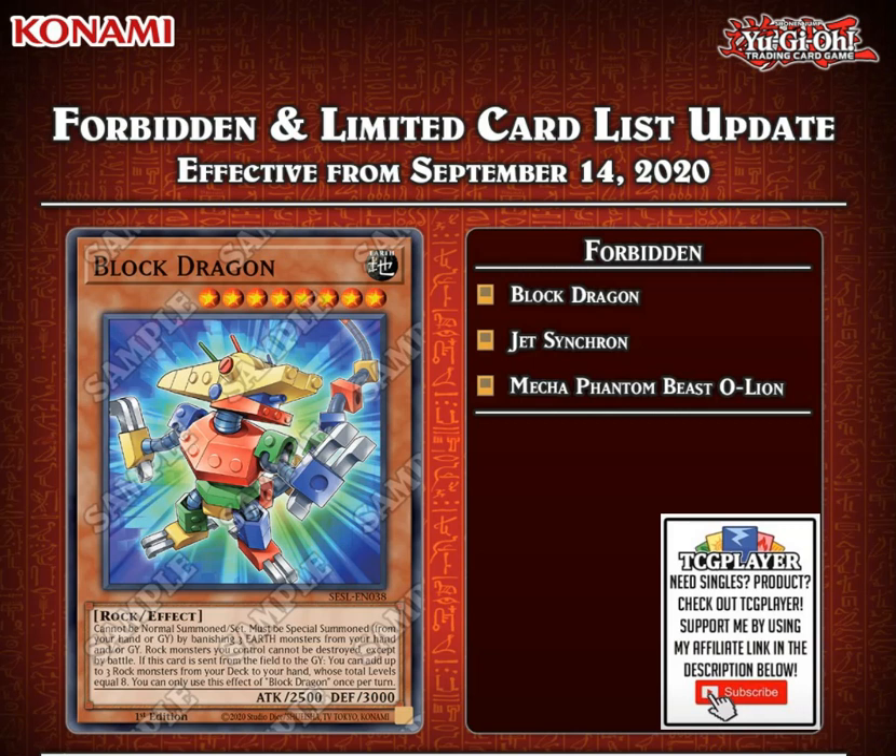Starting off, we've got Block Dragon. This is something that people have been calling for months — Block Dragon needs to get hit. It's just a plus three, and then you can also put it on your field at the end of your turn, link it off with IP on your opponent's turn, and go plus three again. The card was just super degenerate.